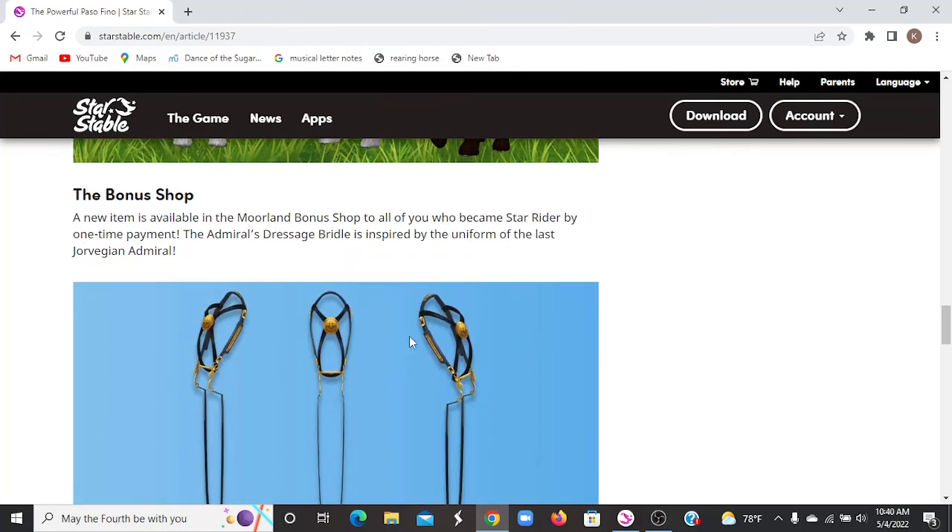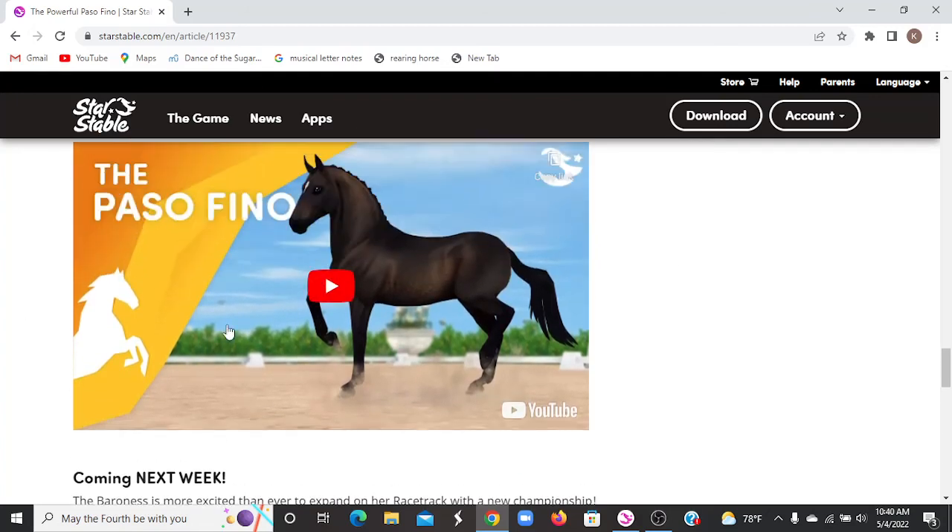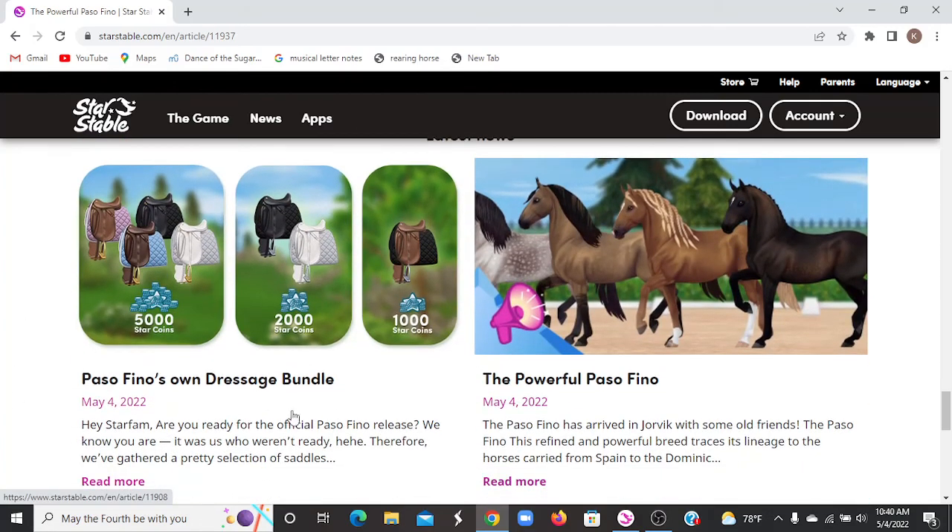There's also an item in the bonus shop — a medieval-style bridle, similar to the one Khan was wearing when we got Sabine. Additionally, there's a Paso Fino dressage bundle: 1,000 star coins gets you the black saddle pad and light brown saddle with silver hardware; 2,000 gets you the black saddle pad and black saddle with silver, plus a white saddle pad and white saddle with silver; and 5,000 gets you purple, black, blue, and gray saddle pads with white, dark brown, light brown, and black saddles with gold hardware.